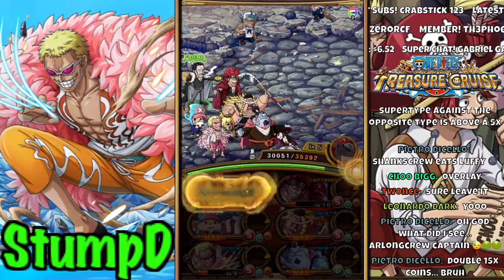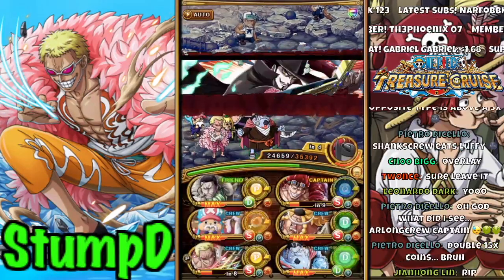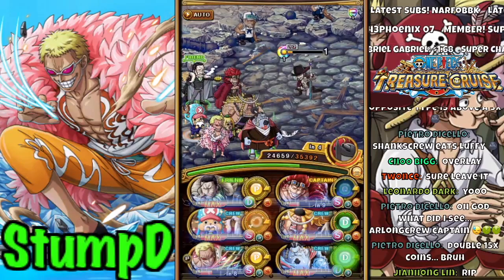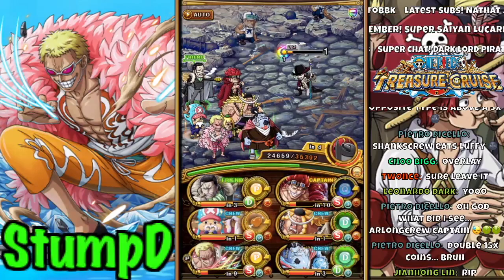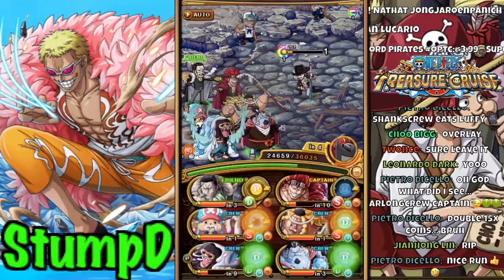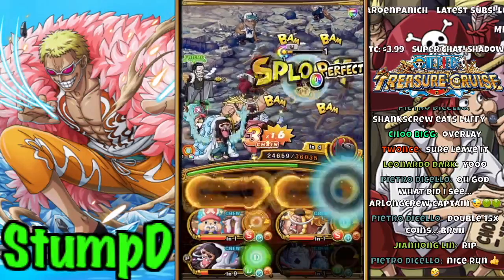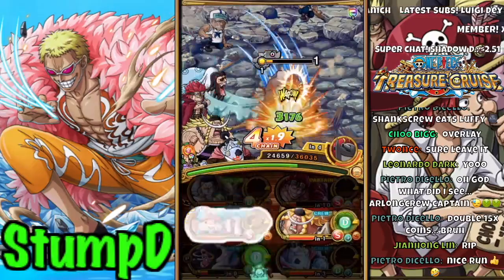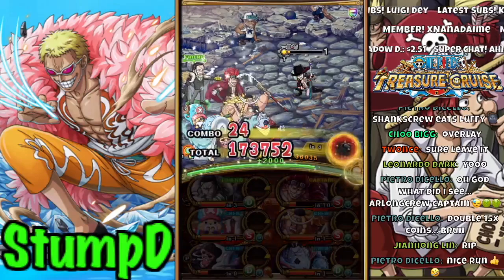We're going to get our specials rolled back now too, which is annoying, but luckily Kid actually rolls our specials backwards, so that works quite nicely. Are we going to have the damage to even kill Mihawk here? I'm actually super shocked that this team didn't have the damage.